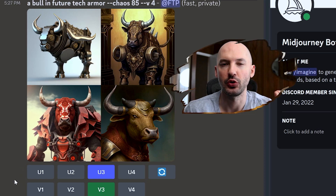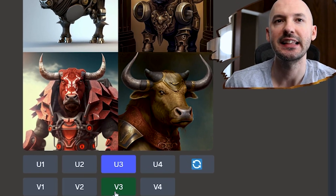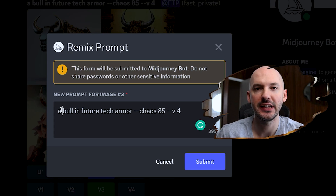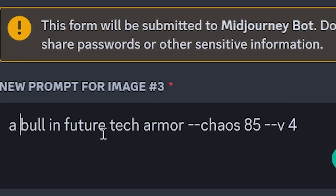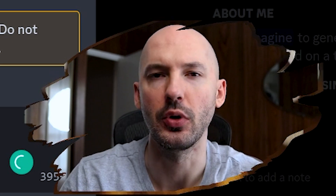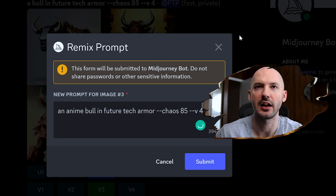Now we're going to make sure the Remix feature is turned on. You can do this by hitting /remix, so that these variation buttons no longer just create variations — now we can edit the prompt. The important lesson to learn here is that I don't want you to edit the meat of your prompt. 'Bull in future tech armor' needs to stay the same, or you're going to see Mid-Journey stray far from your prompt. So you could write your new style after or before — I like to use before. We're going to write 'an anime bull in future tech armor.'